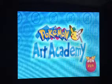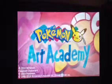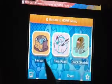It's $30 in the eShop and $35 if you get it in cartridge form. So it's not the cheapest game. But there are three modes: free paint, quick sketch, and lessons.